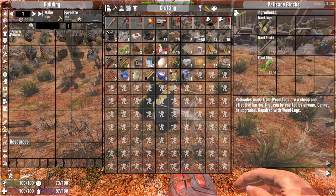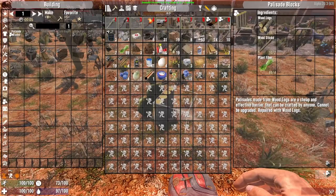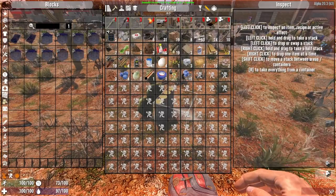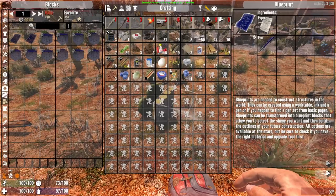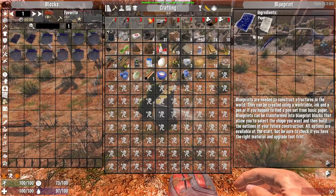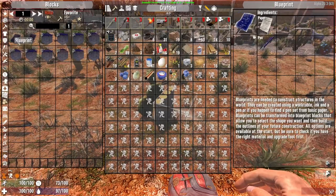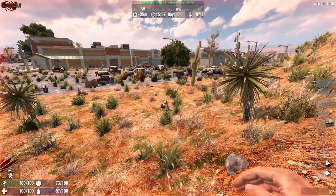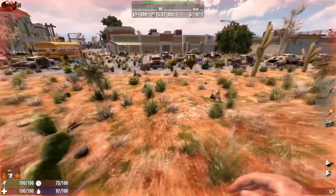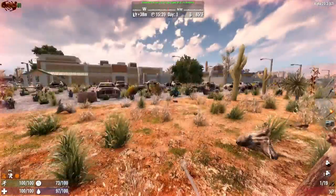Guys, this is tough — I'm going to be honest. This is some hard stuff. If we can't even build ourselves freaking blocks to stand on without a blueprint... In order to make a blueprint we need a pencil and paper. Apparently we're not going to get anywhere, because you can't even get on a building without blocks.